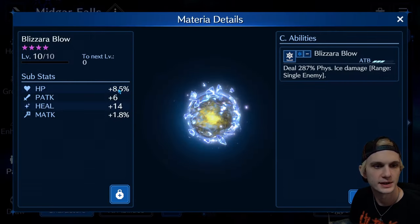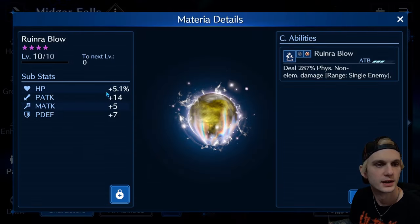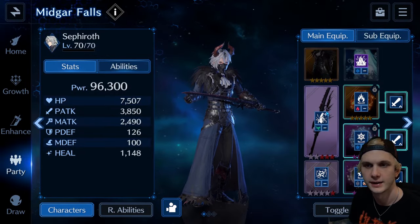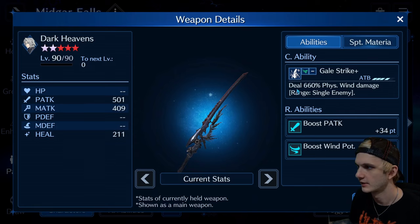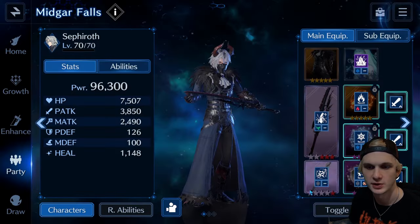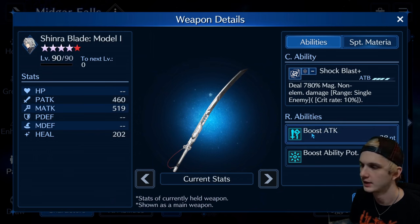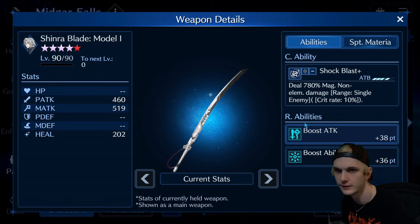Lots of HP here. More HP here, I guess. And that's got some great wind potency — it's pretty strong. And I was using this primarily for the attack boost of 38 and the ability potency of 36.